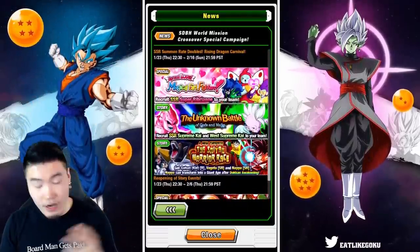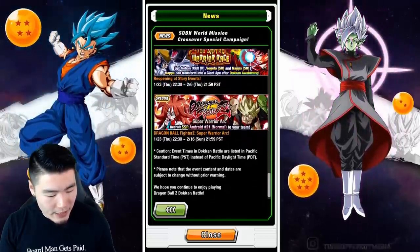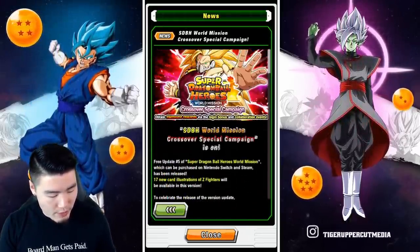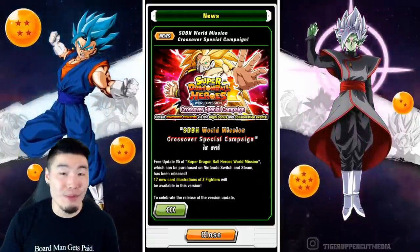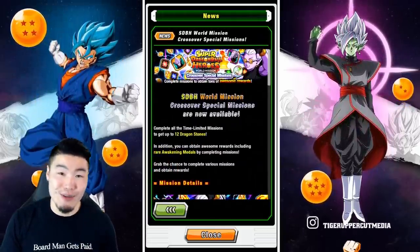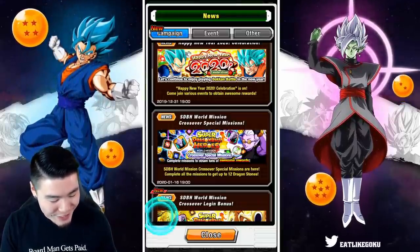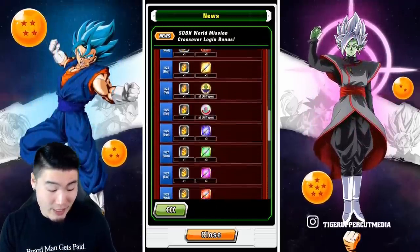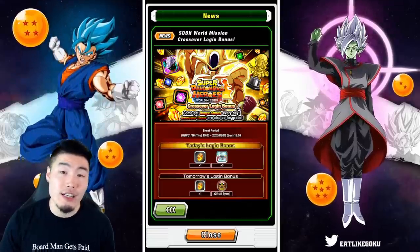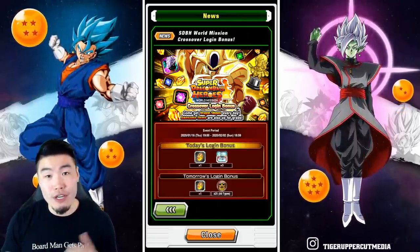Aside from that, we have the return of a few other story events: the Magical Girl Fighters, the Unknown Battle of Gods and Majin, and also the Saiyan Warrior Race events coming back. And last but not least, we have the return of the Dragon Ball Fighters story event 2. That pretty much does it for the new events — nothing too exciting in my opinion. As I said, it is a filler celebration. As far as the special missions go, we can get up to 12 Dragonstones. Nothing to write home about honestly — 12 Dragonstones for completing all the limited missions. For the login bonus, we get one stone per day for the remainder of February. And then after that, we should be getting another real celebration. I'm hoping it's going to be Transforming Cooler, but it could actually be more likely to be the future Gohan celebration instead.